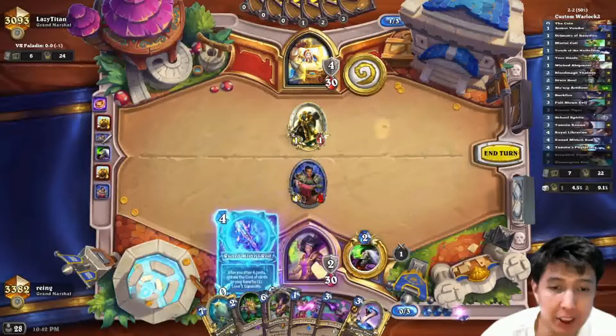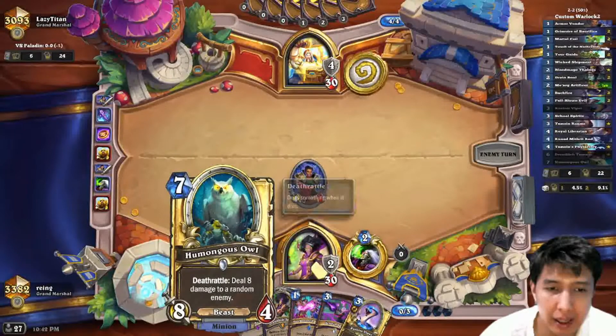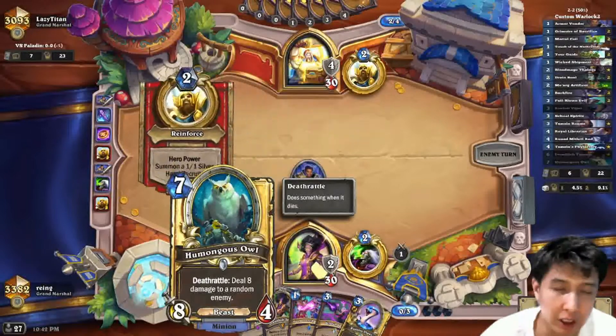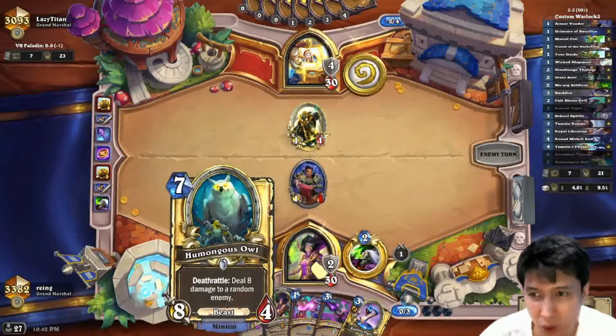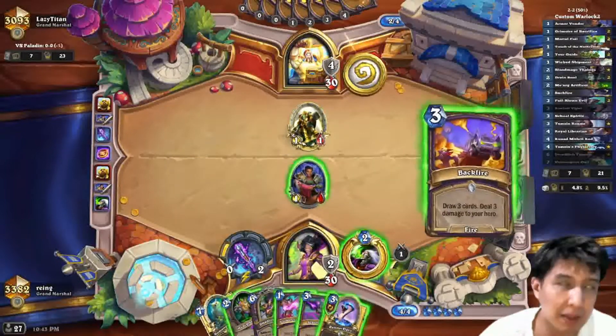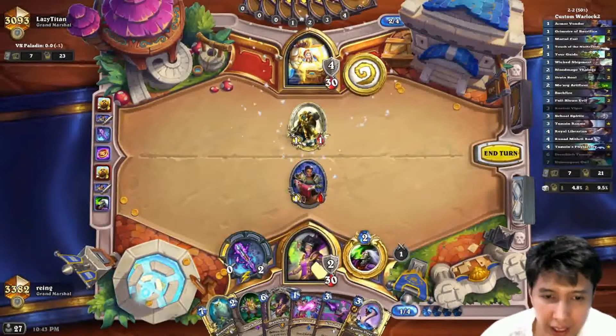I already have the owl here — all I have to do is kill it. It doesn't matter if it gets silenced; the only thing that could disrupt this would be devolving or hex effects. But if you get silenced, you revive it with the Phylactery, and if you have Tamsin Roame with it, you're unbeatable. This is a good hand.